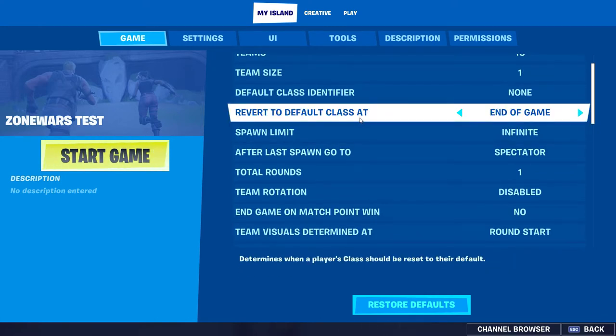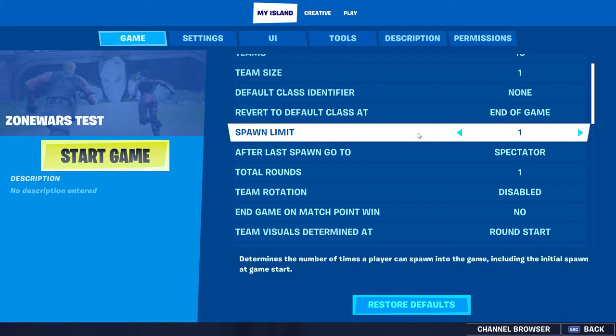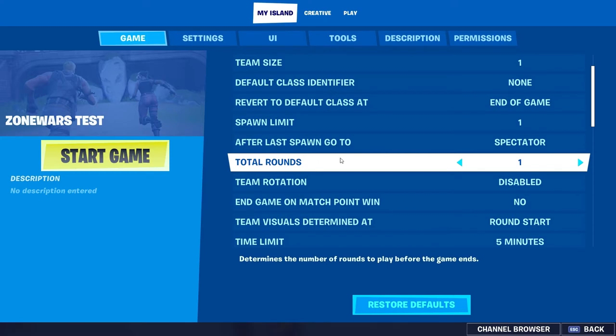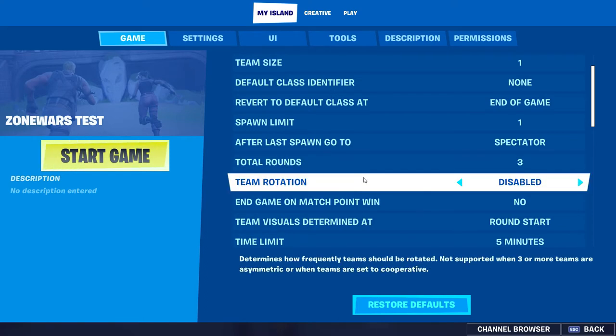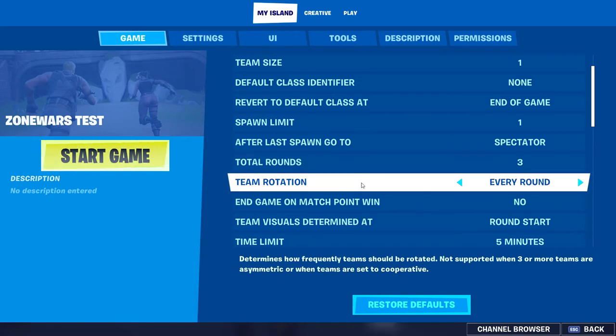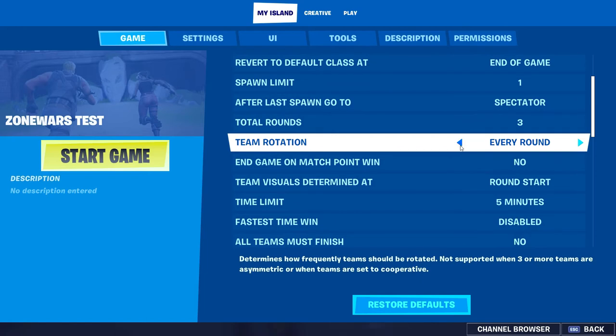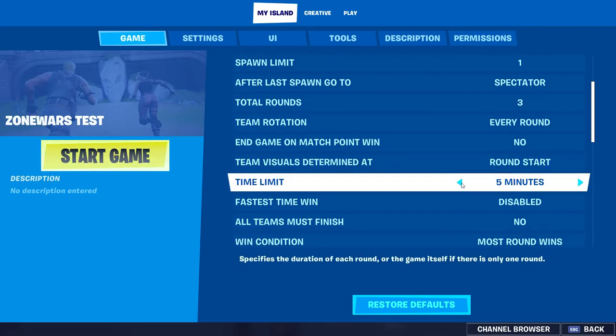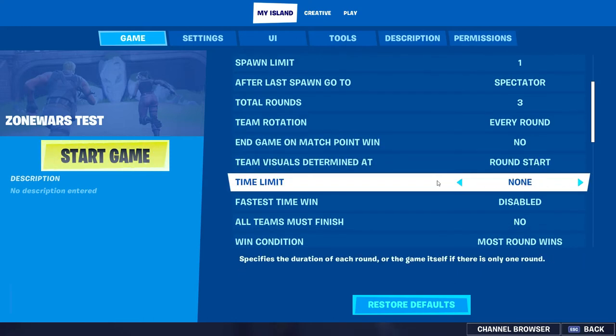For spawn limit, put this to 1. After the last spawn, goal is spectator. Total rounds you can do whatever you want — I'll put 3, because usually in some zone wars you have around 10 or so. Team rotation I put on, because it's kind of handy, but you can turn it off if you want.